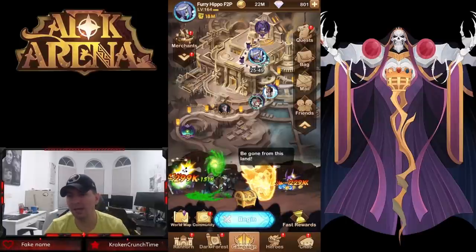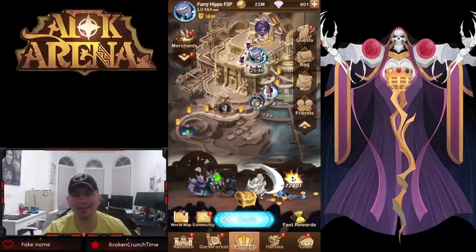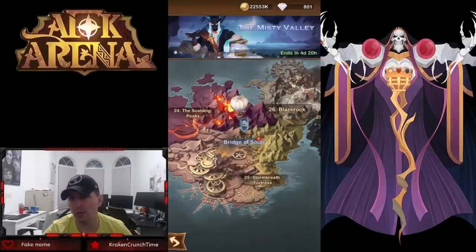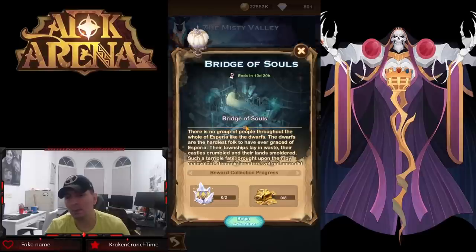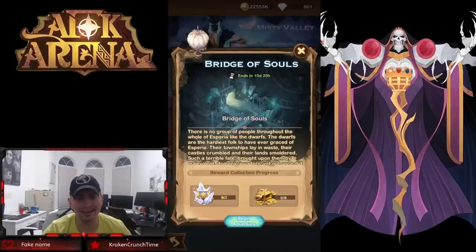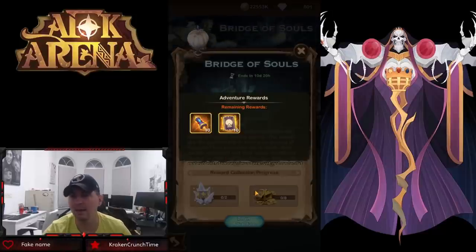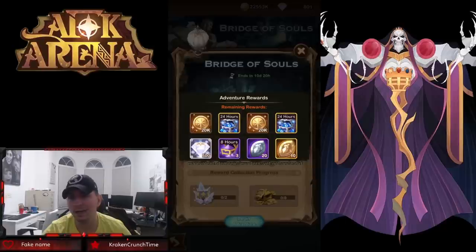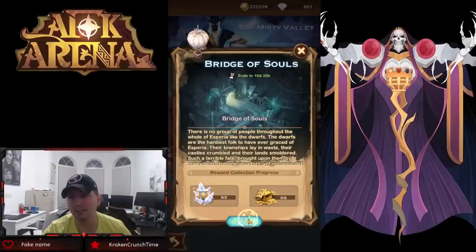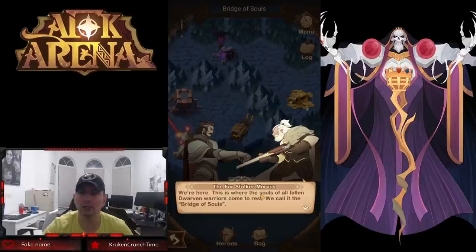Hey guys, Insomnia here with some more AFK Arena. Today we're back on the test server on the free-to-play account and we're going to be looking at the brand new Voyage of Wonder — the Bridge of Souls. We have two crystal chests, eight regular gold chests, and two chests give you 10 stargazer cards as well as 10 faction scrolls — very nice rewards. You also get a little bit of emblems and another 500 diamonds, so definitely good rewards for doing the Bridge of Souls.